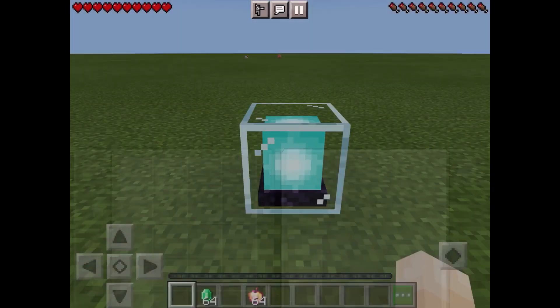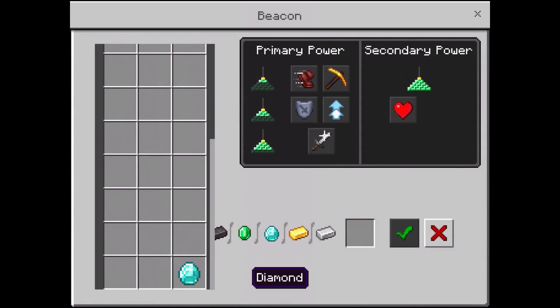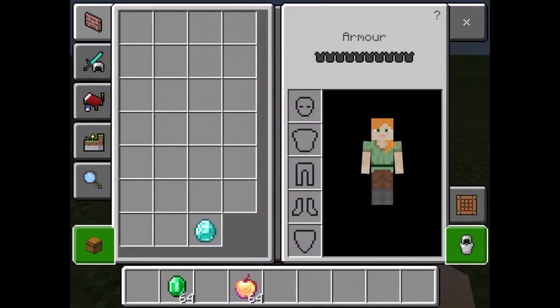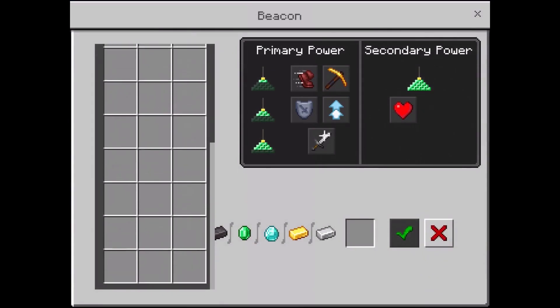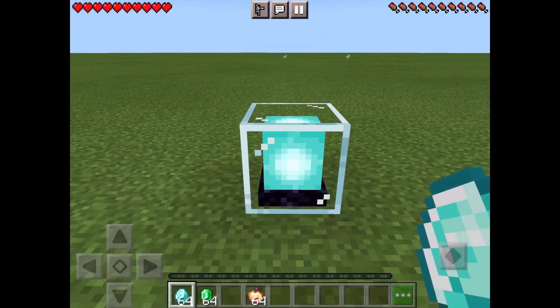If you take the item out of your hotbar it will not work. If I put it in my inventory and scroll down, when I double tap it doesn't work. The item you want to duplicate needs to be in your hotbar. As you can see I put the diamond in my hotbar and now if I double tap it duplicates, and you can go all the way up to a stack. This duplication glitch is really simple — that's pretty much how you do it.